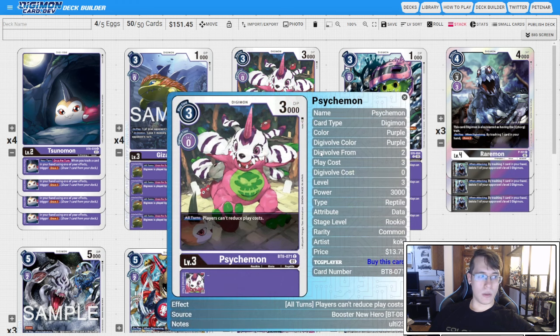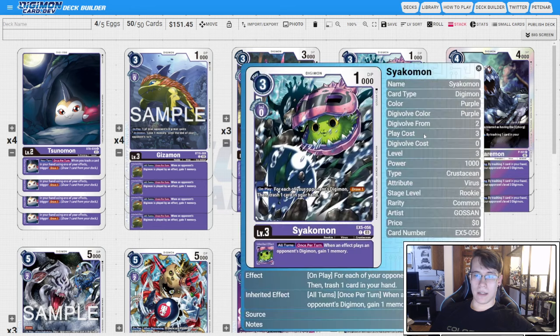We've got three copies of Psychomon just to stop the enemy from training, basically, and then four copies of the EX5 Shackomon. On play, it's going to draw us one, trash one for each of your opponent's Digimon, and then the same inheritable to gain us a memory when an opponent's Digimon plays a Digimon by an effect. So this is going to be really good with the Gizamon.